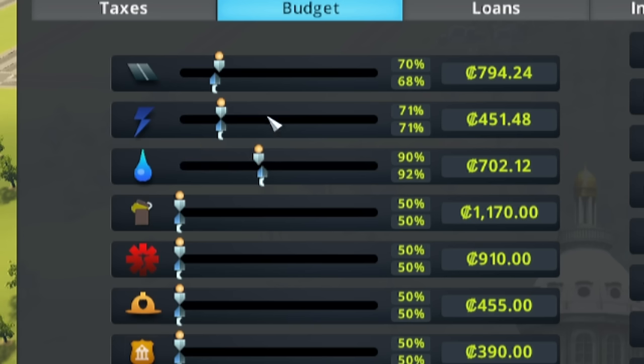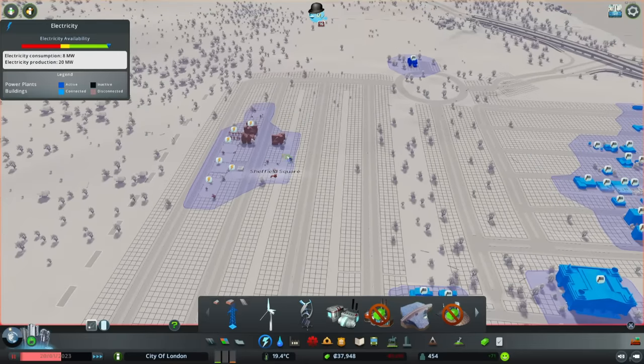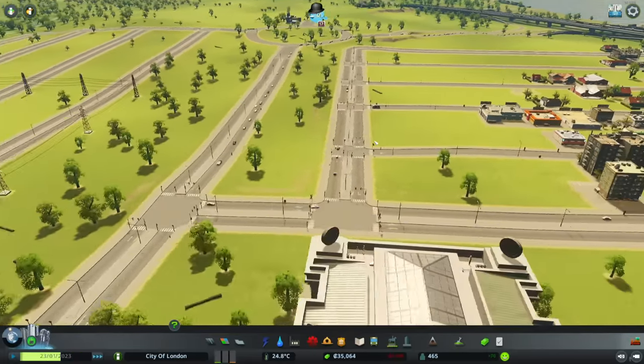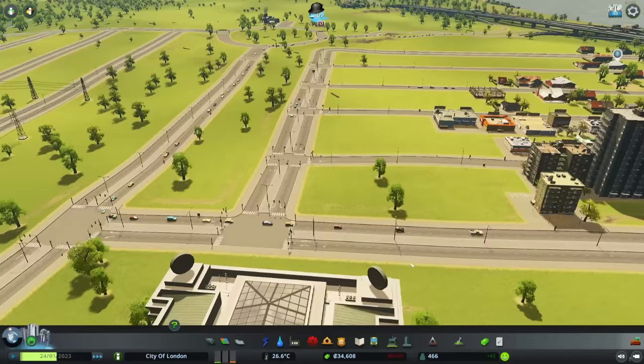Actually, that was a bad idea — the sewage is now backing up because I accidentally cut too much money to the water company. We need water — let me fix that. Our farms over here also need electricity, so let me fix that for them. There we go, fantastic. Our city is growing, our population is growing, and our use of cars is growing, which is ultimately actually more important.